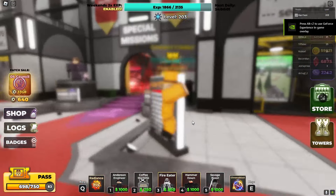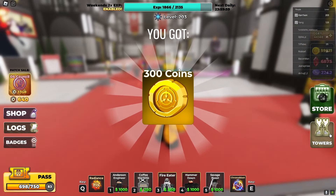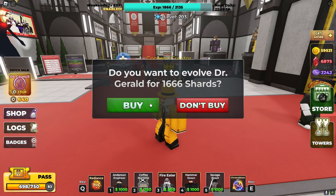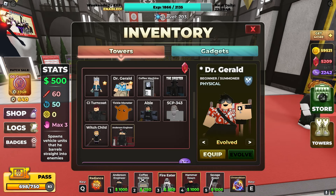The update just came out two minutes ago, and Evolved Dr. Gerald is finally here. Let's check it out. Evolved for 1666 shards — that's pretty specific, but there we go.